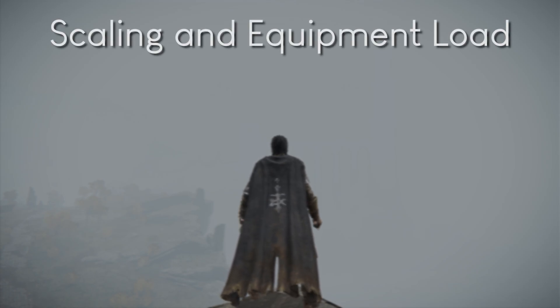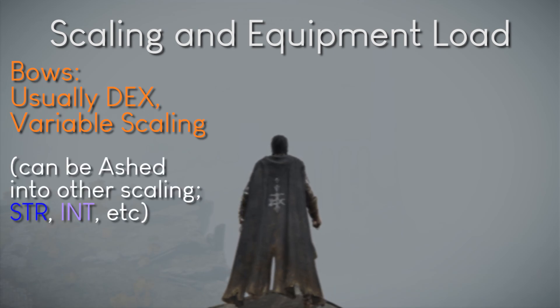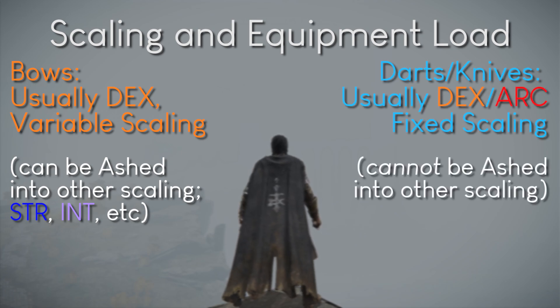Scaling and equipment load is something to consider as well. If you have a lot of points in dexterity, you'll get good damage out of most bows, and if certain bows scale with another stat or you've ashed a bow to change its scaling, you'll also benefit from the new stat. The scaling of darts and throwing knives, meanwhile, can't be changed — whatever stat a certain one favors, that's how it'll stay for the entire game. That's one advantage arrows have over darts or knives: they're ammunition for an existing weapon. But that can also be a drawback, because to use arrows you of course need a bow, and depending on what origin you started with you may not have one.